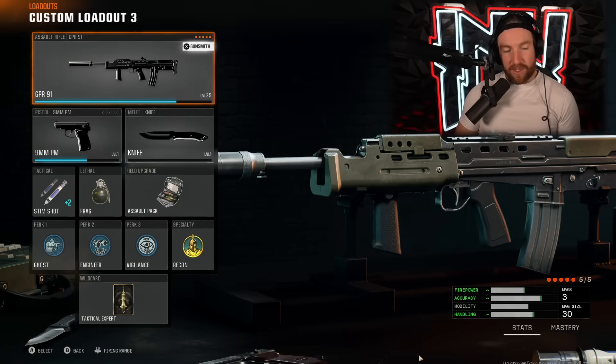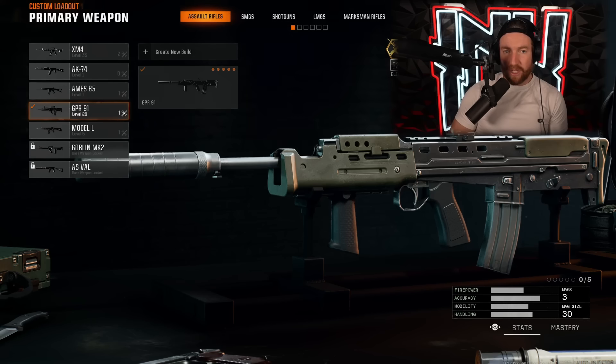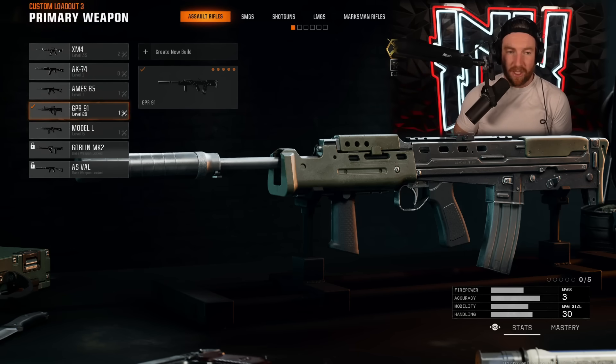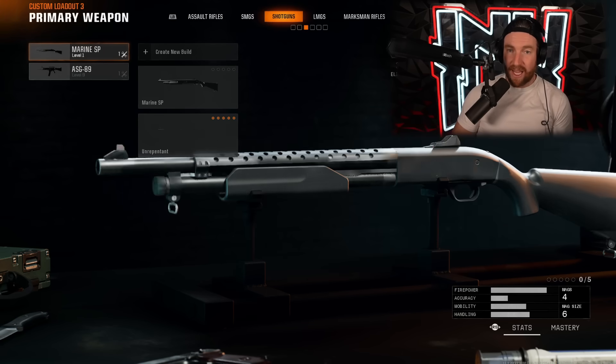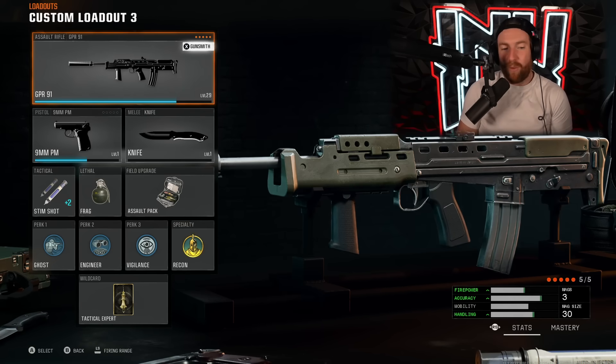Now let's look at loadouts. As far as weapons go, I think it's a little early to pick out the absolute best attachments, so I'll have a video coming out with the top five loadouts. But right now the ones that stood out to me are the AS Val and the KSV — those are pretty much the two that I thought were looking really, really good.